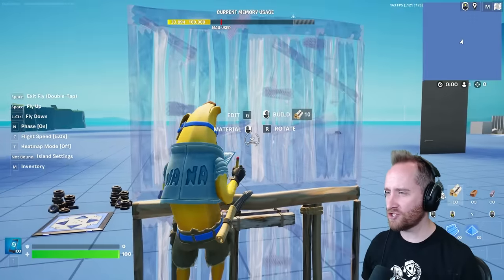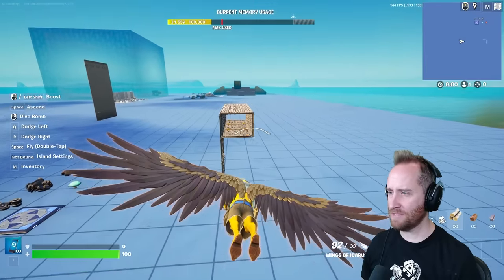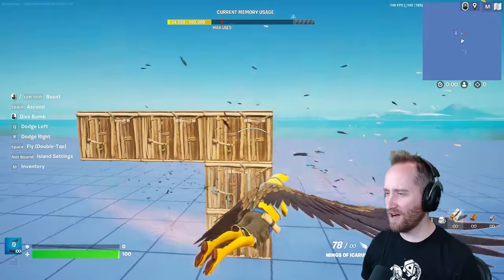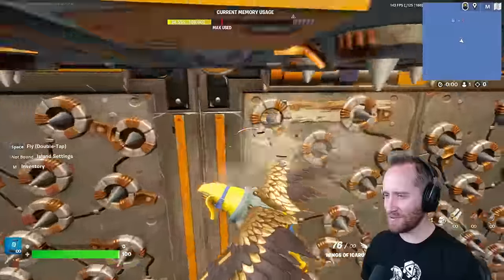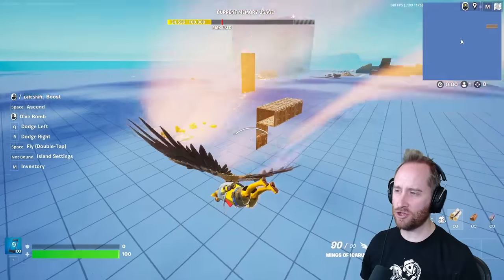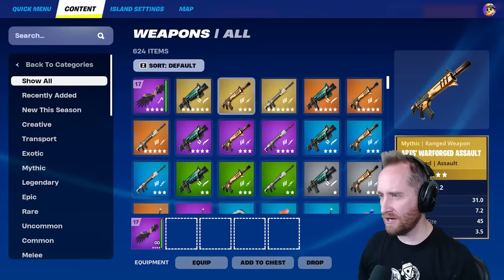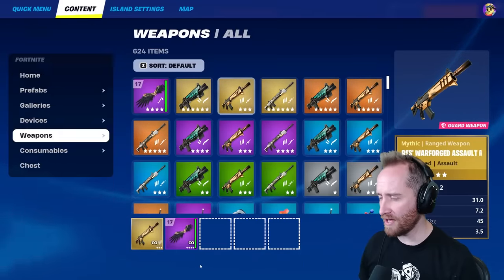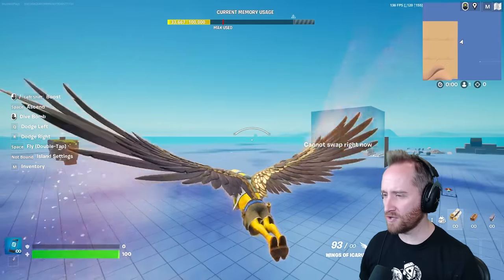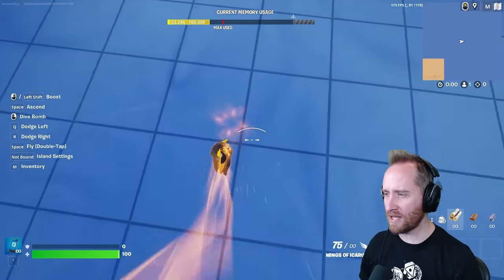I built a trap tunnel to fly through — we sped through it and none of the traps went off at all. That's still plenty fast to get through a trap tunnel if you sprinted. I'm curious if you could shoot a gun while flying — turns out no, you cannot switch over to your gun. So you are very vulnerable when flying, but this is a really cool item and I can't believe we have it in creative mode.